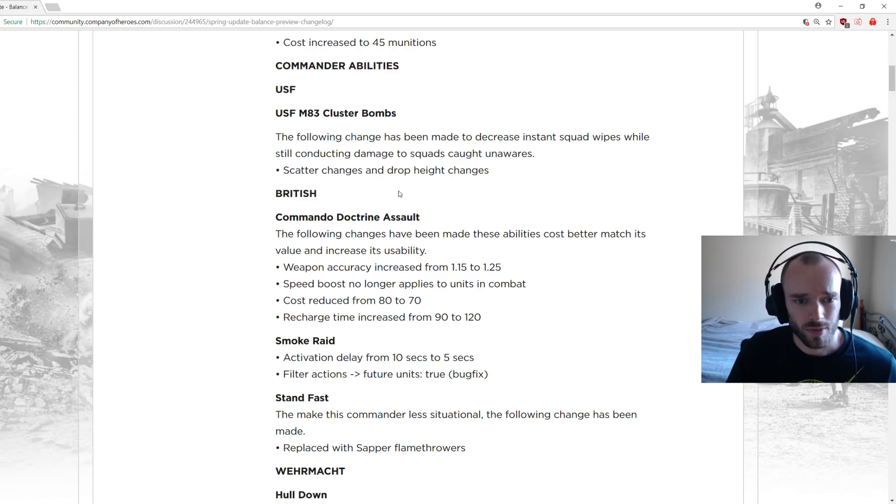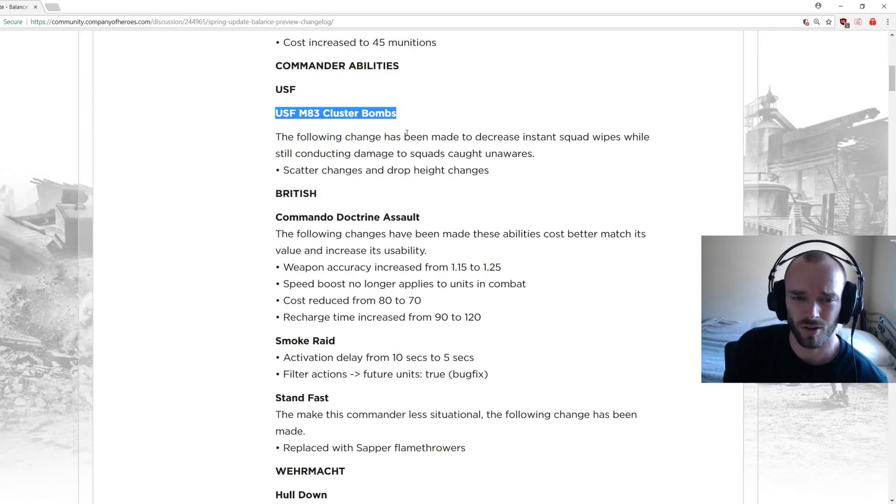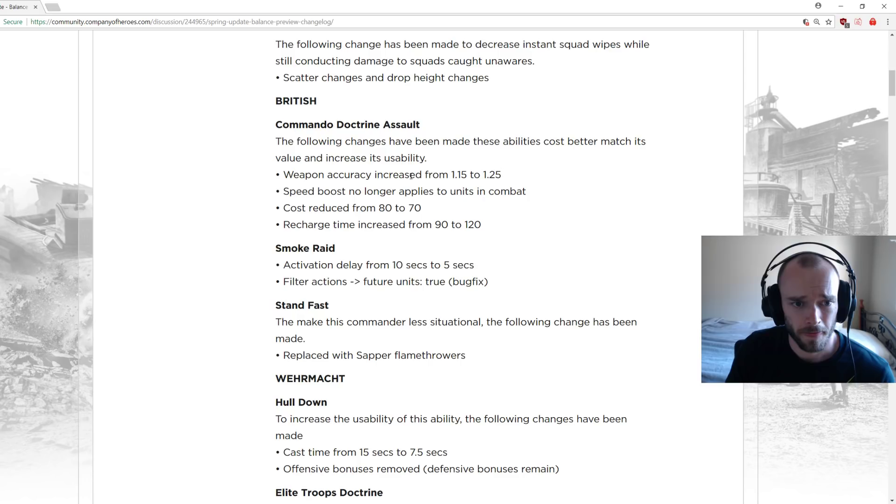USAF M8 cluster bombs: the following change decreases instant squad wipes while still dealing damage to squads caught unaware — scatter changes and drop height changes. The drop height is likely being raised so bombs land more slowly. Comparing to fragmentation bombs, which cost around 180 munitions and cover a lower area at similar speed, the cluster bombs were much stronger, so toning them down is a nice change.